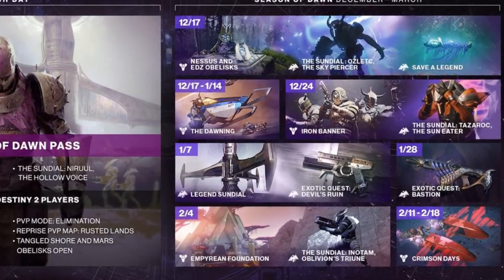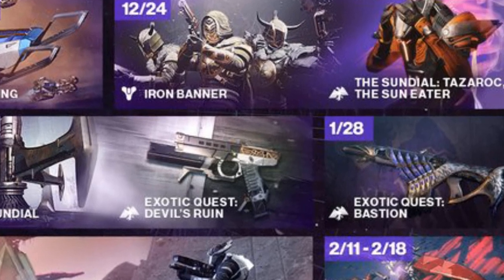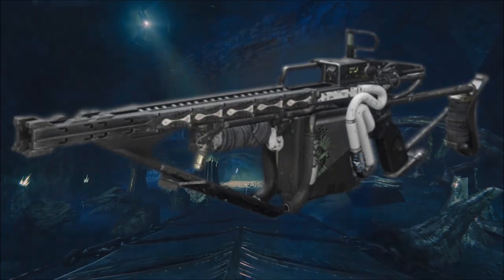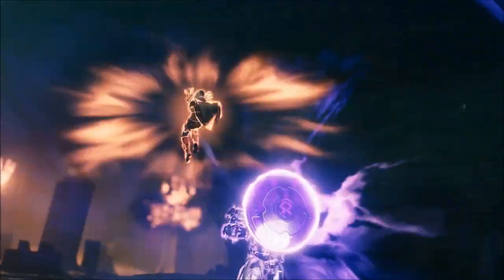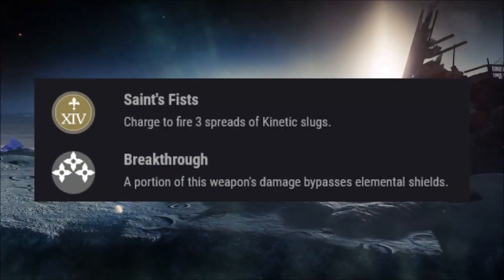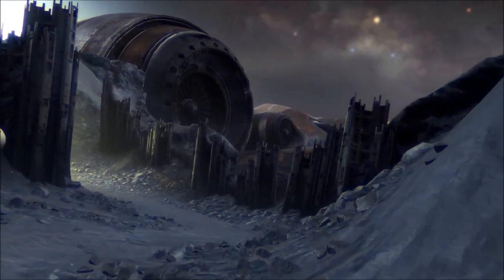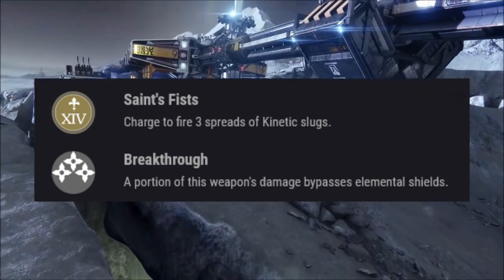When it does come out on January 28th, Bastion will be the first of its kind to be a standard fusion rifle in the kinetic slot. We do have Arbalest, but that is a linear fusion rifle. Bastion gets some pretty cool perks as well. Its primary perk is called Saint's Fist, where you charge to fire three spreads of kinetic slugs. Its secondary perk is called Breakthrough — a portion of the weapon's damage will bypass elemental shields.